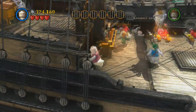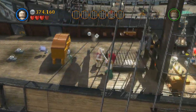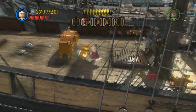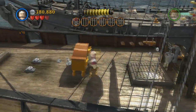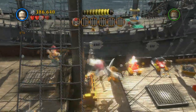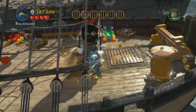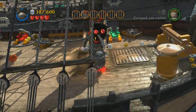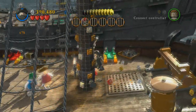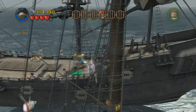Hey guys, I'm back on Lego Pirates with another collectibles guide. This is the Black Pearl Attacks and this one's fairly easy. In the starting area, I'm going to blow that up with the hand cam guy and break it, which took me a couple hits for some reason. You're going to get your first collectible right over here to the right. Switch to Blackbeard and do his ability to break that thing and climb up here for your second bottle.